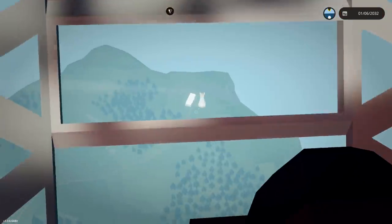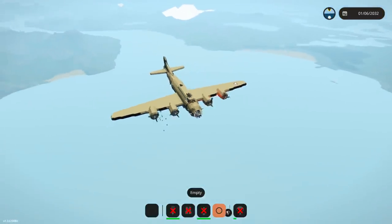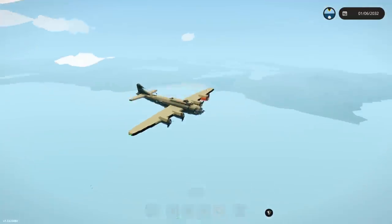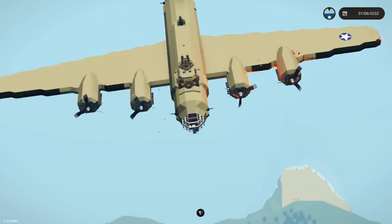All right, drop the bombs — here we go! They should hit the target, at least the island, which would be awesome. Then we need to sort out our fire issues. We're also getting shot at by a warship — Jesus! Oh, have we missed by a mile?